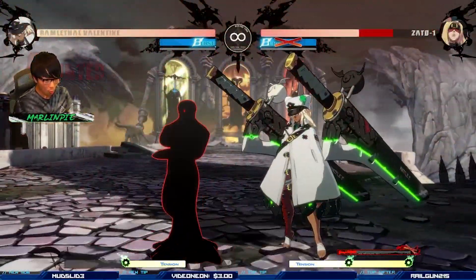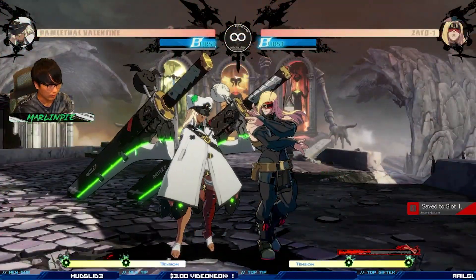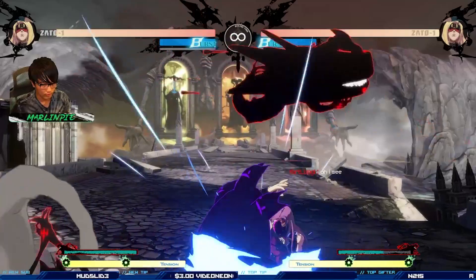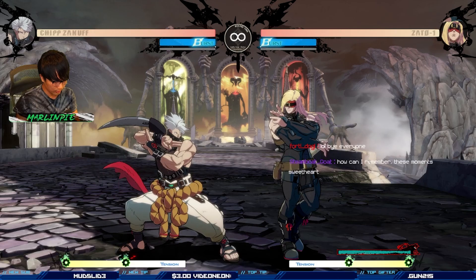Easy. Yellow cancels. But if you're a Zato player, please take this — go ham with this.